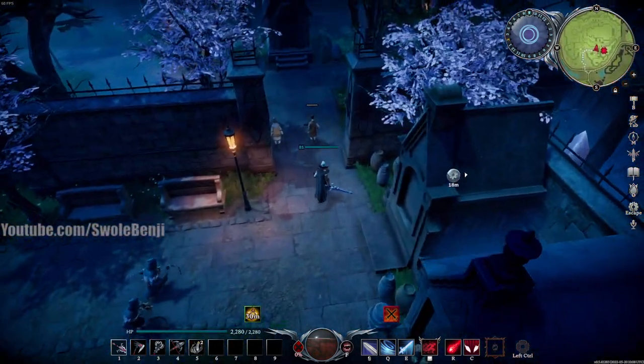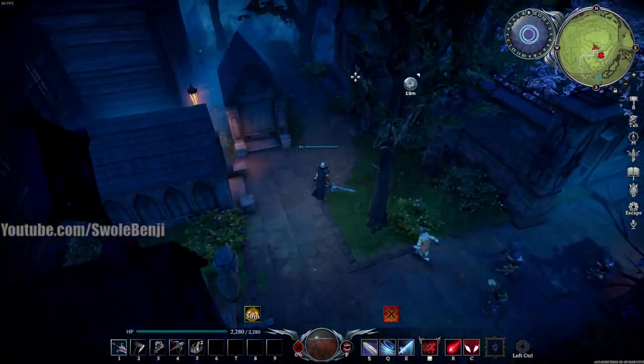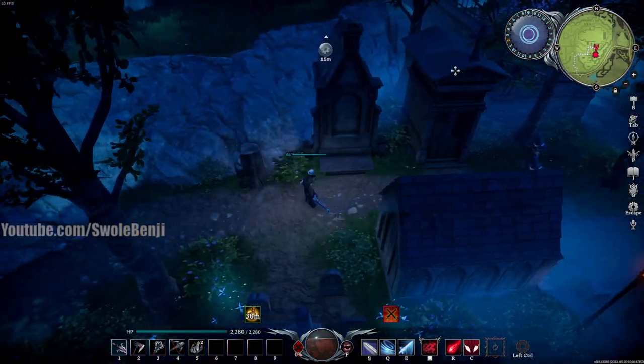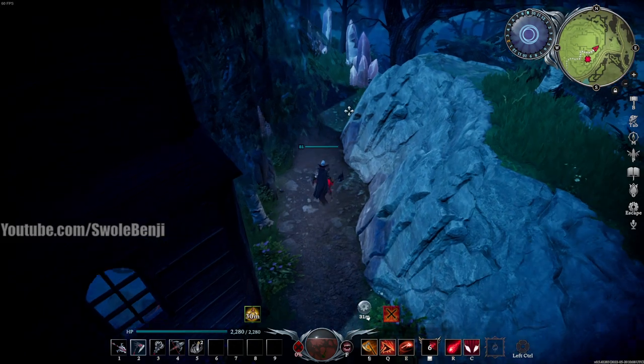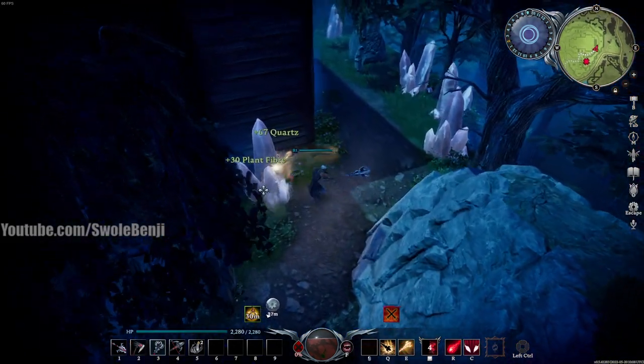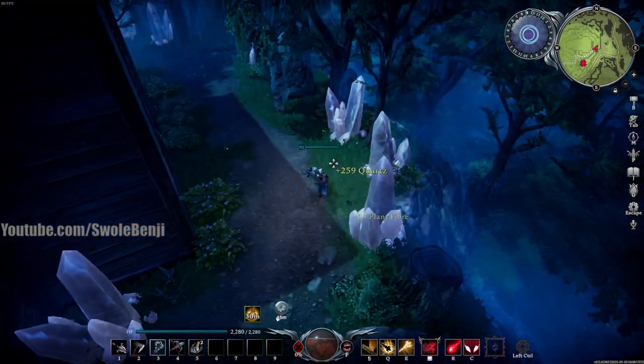Just run around this monastery getting all the scourge stone. There are also very large deposits of quartz if you want to farm that — there's some quartz right behind there and a bunch right over here. If you want, you can just come here, farm the quartz, and craft scourge stone that way too. That's another very simple method.